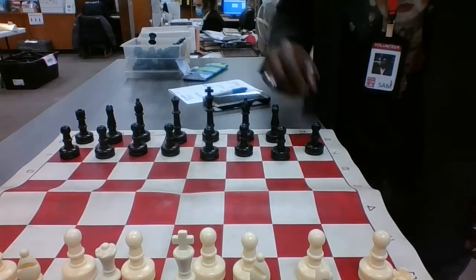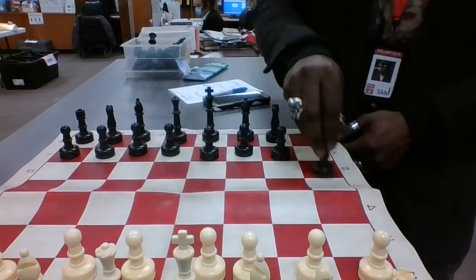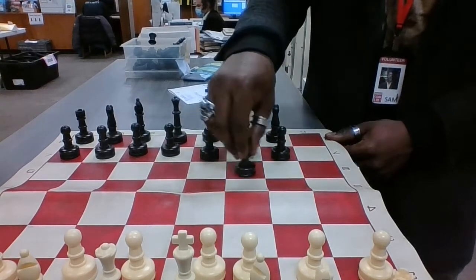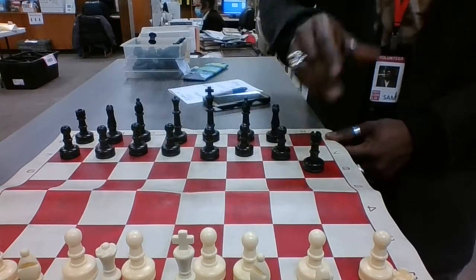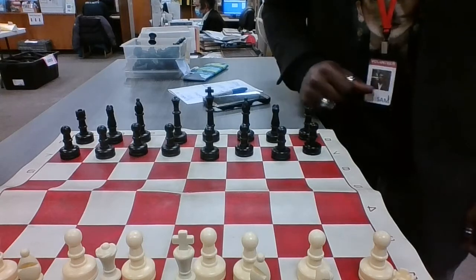We learned the rook. The rook moves in a straight line — forward, backwards, and side to side. It can move up to eight spaces and also needs a clear path in order to move.